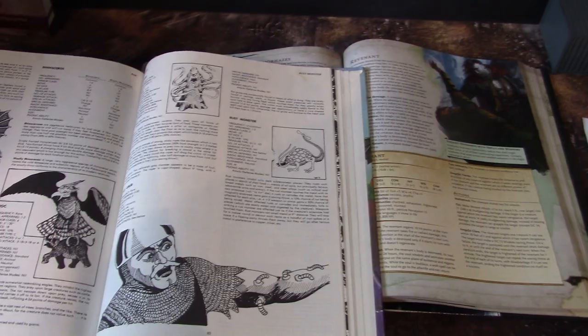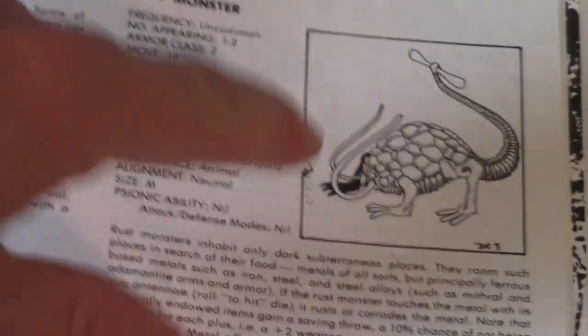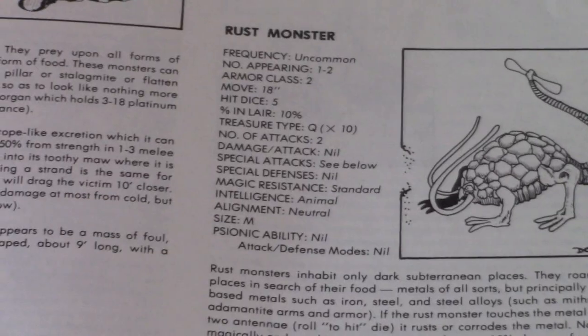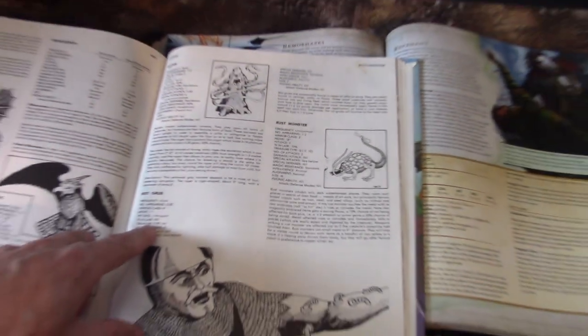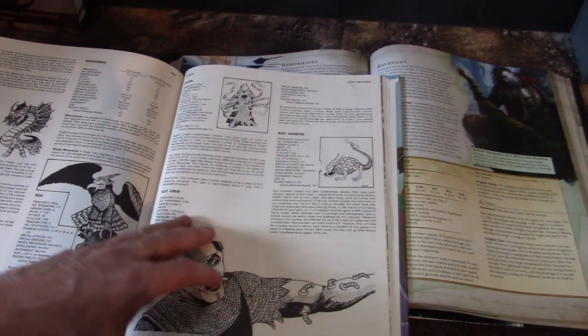Rust Monster is an absolute classic — in this one it looks like it's rusting the borders of the page, a little breaking of the fourth wall. Rot Grub does not appear; it might be in the DM guide as a dungeon hazard, which is really how to treat these things.